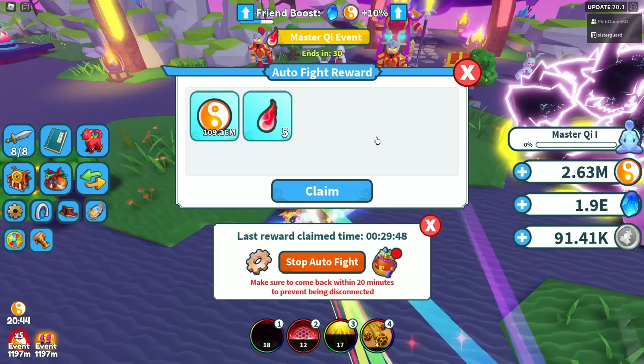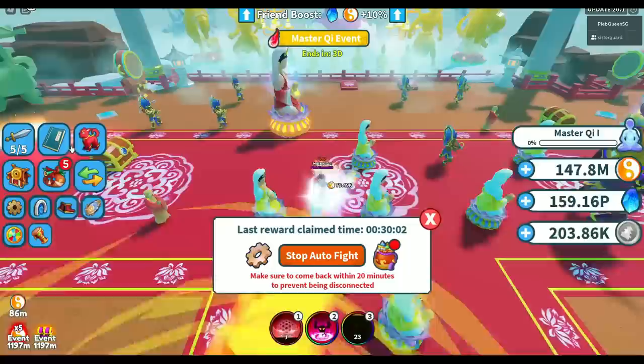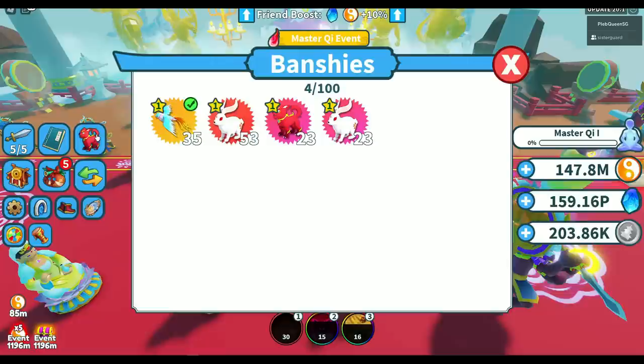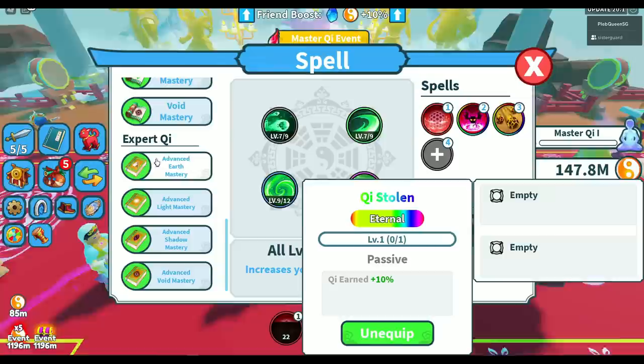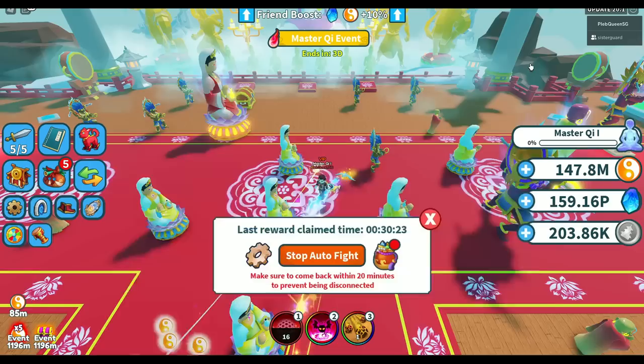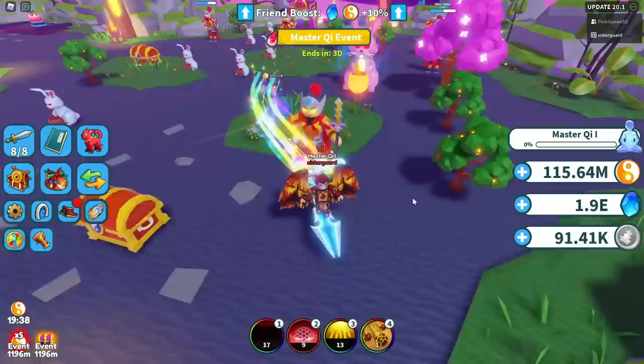All right, our 30 minutes is up. Let's see how much we got — 109 million! I also got some monster souls, which can drop from chi chests and are a little rare. That's my main account. Let's check my alt — she has Legendary Burb, not the fancy Eternal one, she's at a lower level, and doesn't have Void Mastery fully unlocked. She also had a boost going. She got 24 million — not bad at all for a lower tier zone.